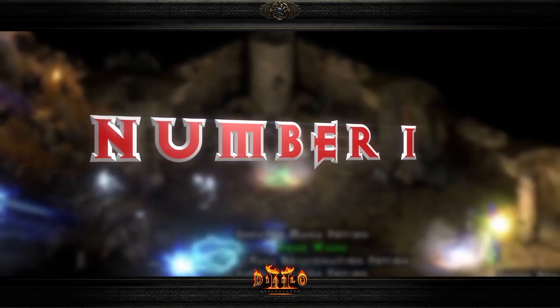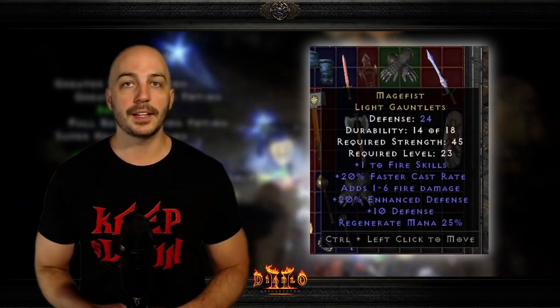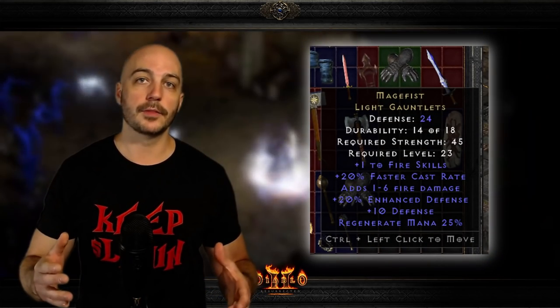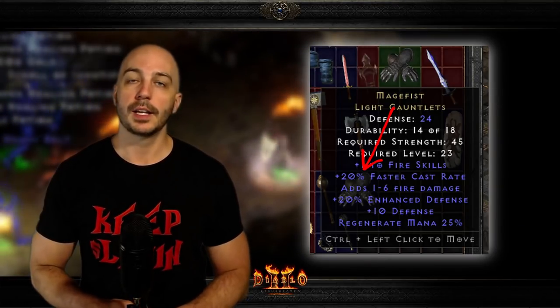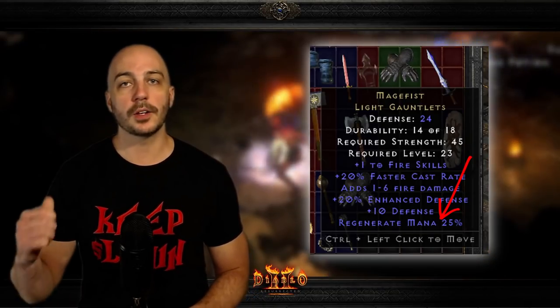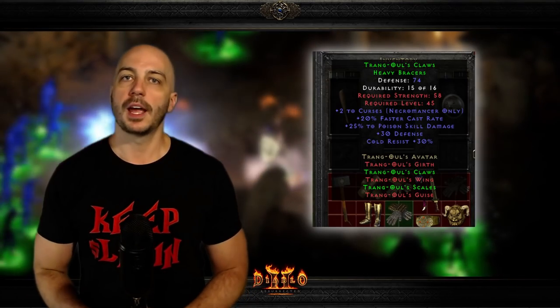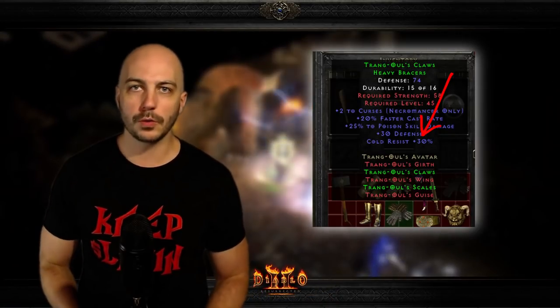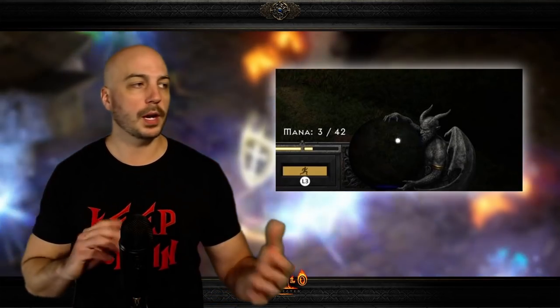Most veterans probably know what glove is coming in at number one, whether they agree with it or not — and that is Mage Fist. Like I said for Trang's Gloves earlier, the casters in this game reign supreme, so that's why this has 20 FCR. But on top of that, it also has 25 percent to your mana regeneration. The argument I made against Trang's Gloves: I never ever thought 'man, I need more cold res, I just died there' — but all the time I sit there and think, wow, I'm really out of mana again.